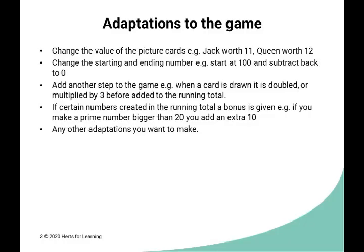There are lots of different ways to adapt this game. The most obvious is to change the value of the jack and the queen — you could make them 11 and 12 or any other number you wish. Or you could make jack and queen wipeout cards too, so you've got more chance of getting wiped out. Another adaptation is to start at 100 and race down to zero, so you're subtracting rather than adding.